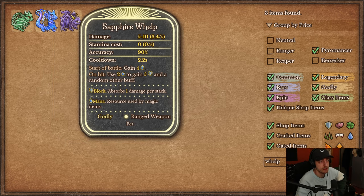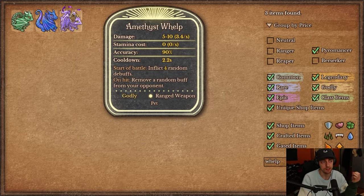The Sapphire Whelp has the same stat line. At the start of battle it gains 4 mana, and on hit it uses 2 mana to gain 5 armor and another random buff — which could be more heat or empower. This one does seem stronger if you have a bunch of mana gain. The Amethyst Whelp also has the same stats. At the start of battle it inflicts 4 random debuffs, and on hit it removes a random buff from your opponent — more of a technical, counter-build piece.